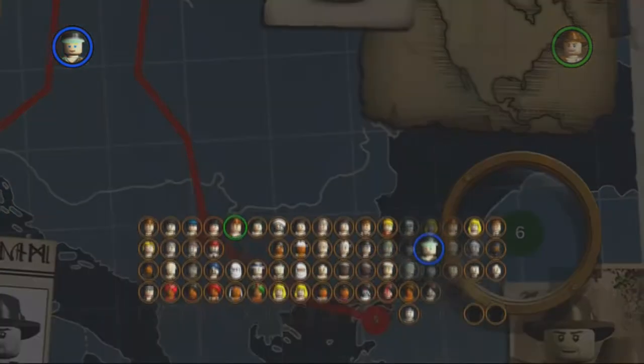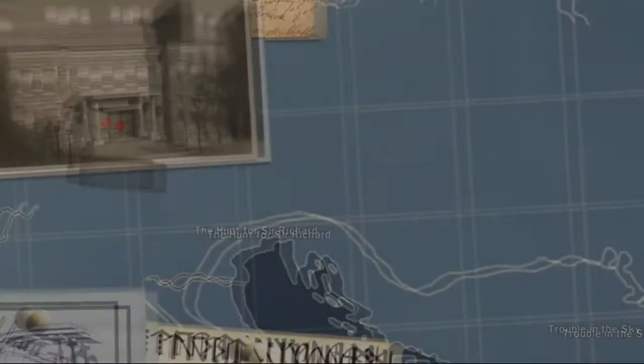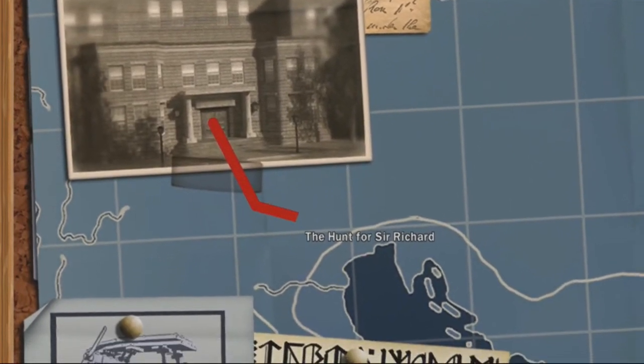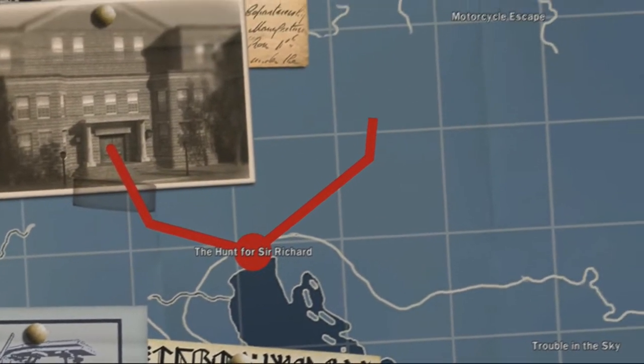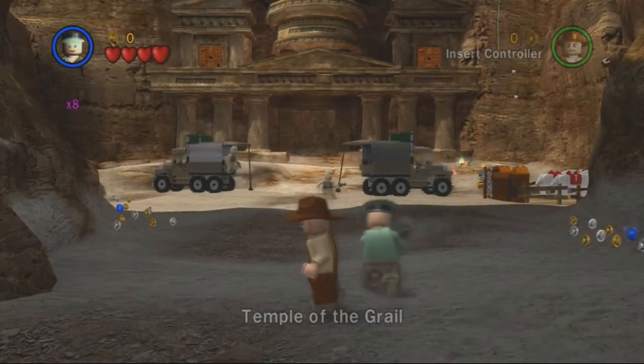Temple of the Grail. Let's get it over with. So yeah, after this, free play mode is going to be done. We're going to have all the artifacts — we already have all true adventures — but we'll also have all the parcels. So that means we can finally move on to the extras.